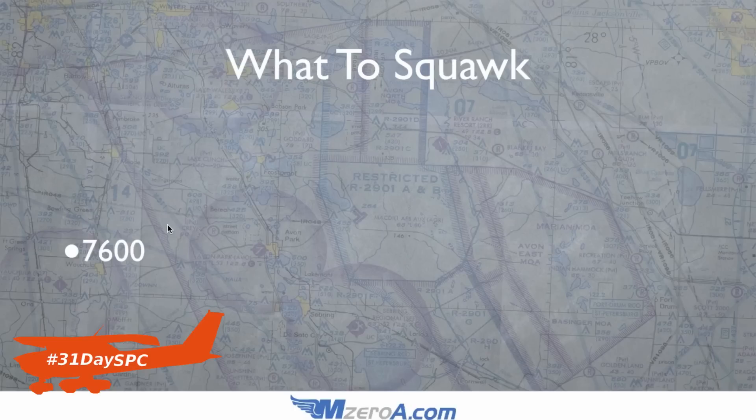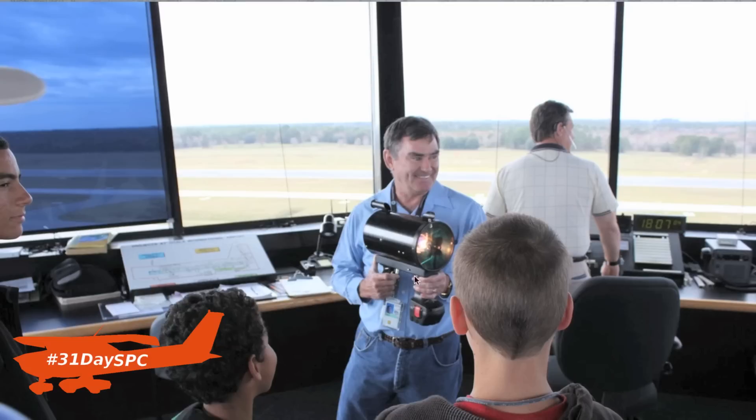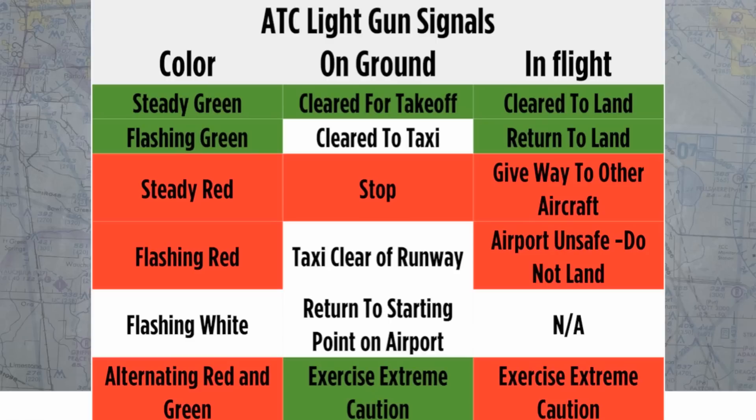The next thing you're going to look for is light gun signals. This picture was actually taken less than a week ago — I do a thing called the Future Pilot Flight Academy for kids local in the area. We took them up to the air traffic control tower to visit, and here's a picture of them showing us their light gun. Previously, in the good old days, they used to come down from the roofs, but now they're all handheld. What you're going to look for is light gun signals from the control tower, and here is a great cheat sheet of what everything means.